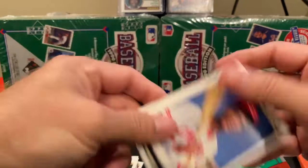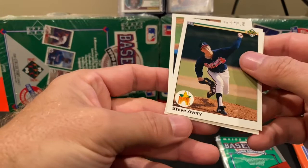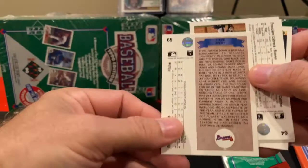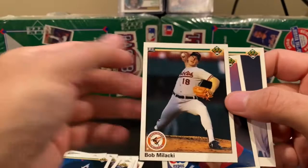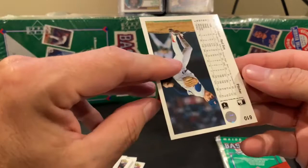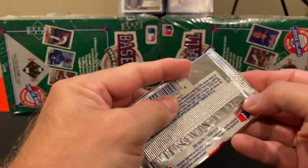BJ Serhoff for the Brewers. We've got a young Eric Davis for the Reds. Steve Avery — rookie card! That's cool, I've not seen a rookie look like that. He's an Atlanta Brave. Francisco Cabrera, another Brave. Bob Mlecky for the Orioles. Mark Langston Expo and Mike Smithson for the Red Sox. So one nice rookie card but that's it, and no error cards.